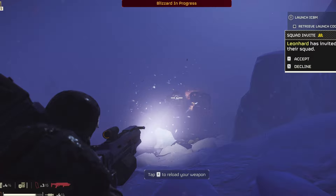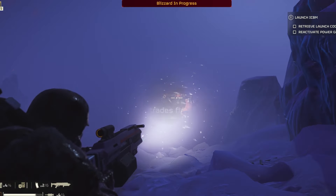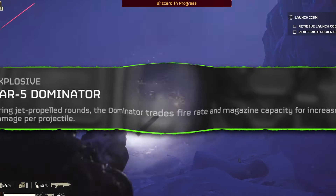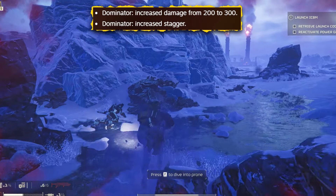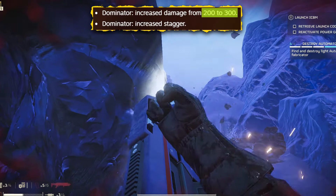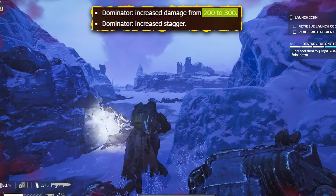Today we're zeroing in on the Jar 5 Dominator, a beast of a weapon that packs a punch with its two-stage, jet-propelled rounds exploding on impact. In the latest game patch, the Dominator truly lived up to its name with a whopping 50% increase in damage, jumping from 200 to 300 per shot. When you fire this bad boy, it feels significantly more powerful — like you've been handed the keys to an arsenal of destruction.